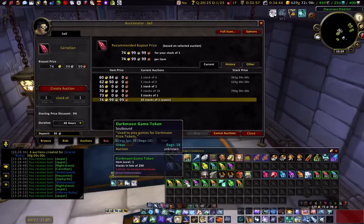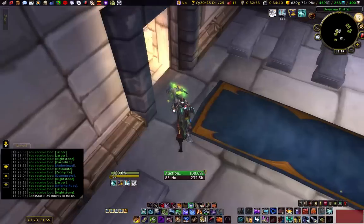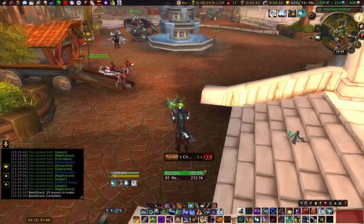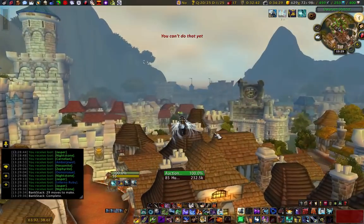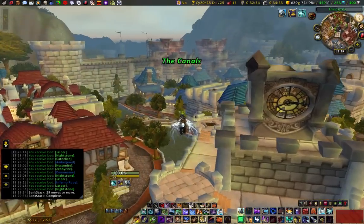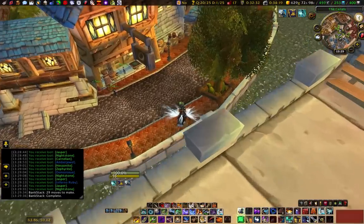I'm on the Cornelians here and that's my last prospect, so I'll go craft in the meantime. I'm going to go buy Greater Celestial Essences — I'm going to craft and disenchant a lot of those, and then I'll sell the mats.